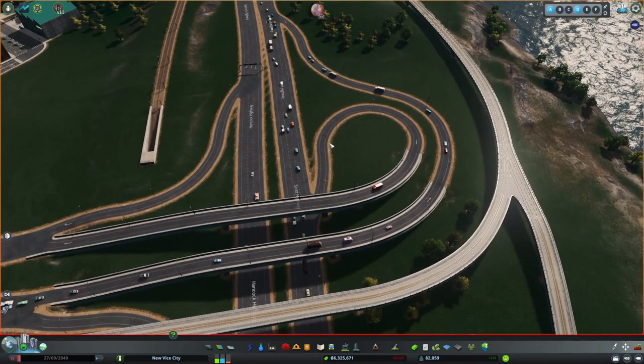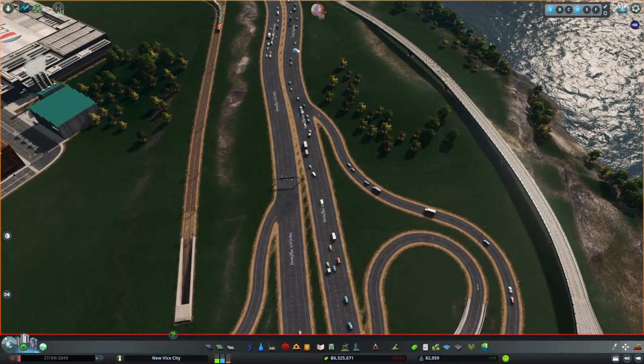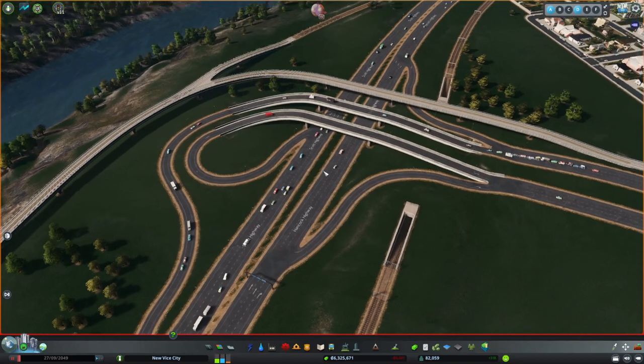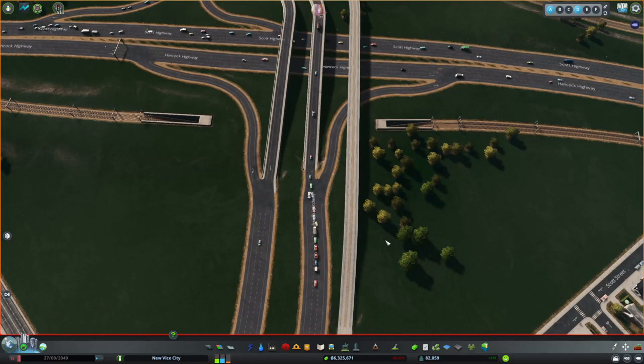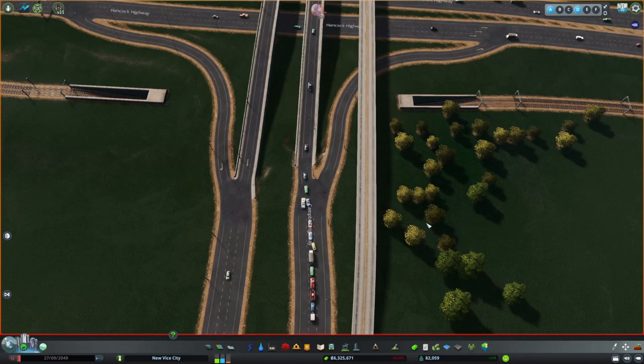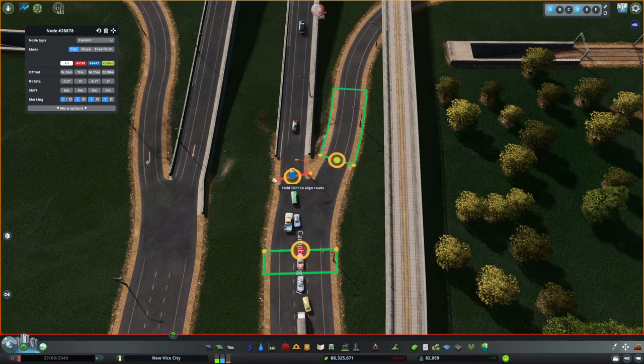For this particular trumpet interchange, because I also have a lane branching off here, I'm thinking I'll bring this down to two lanes, and when this one merges back it'll go back up to three lanes - ditto for this lane over here. I do have the Mass Transit DLC so you'd need that to get a two-lane highway. I'm also going to use the node tool to see if I can make this a little less ugly looking.